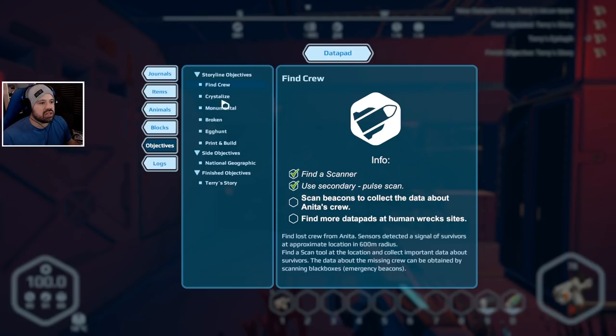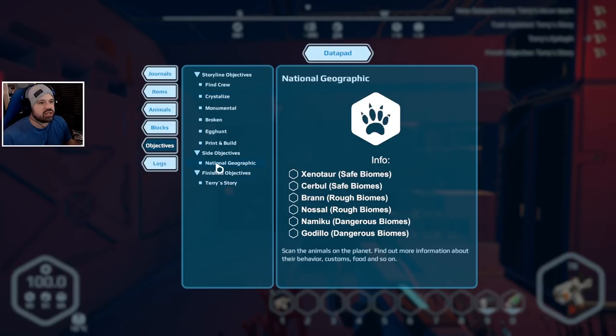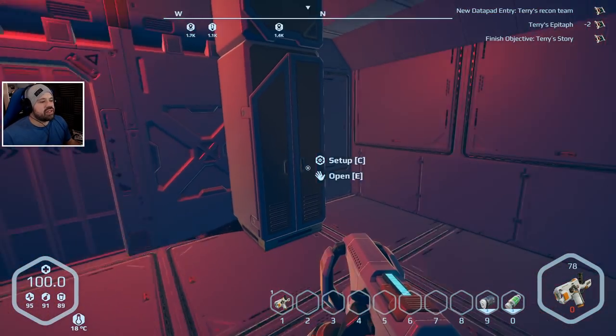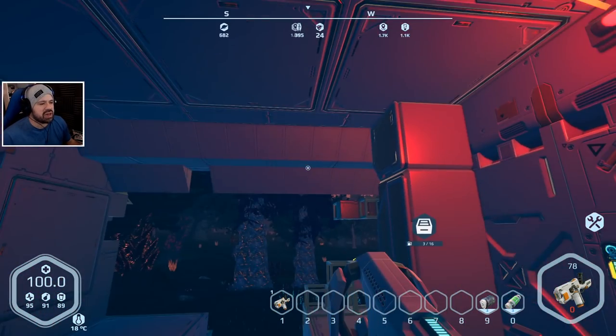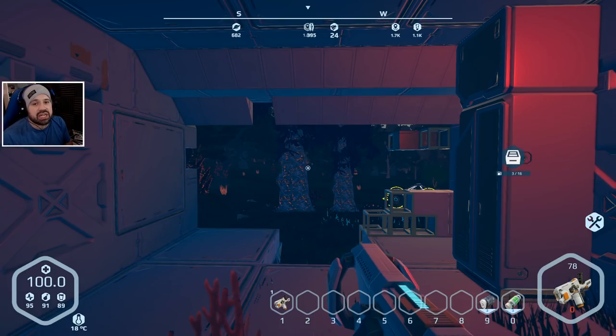That is amazing - find the crew, finished objectives, Terry's story. I still have to play around with some of the features. I have to make sure I didn't override anything - one description indicated Tab was meant for something else. I'm going to leave this first episode here. I hope you guys enjoyed it - I'm definitely going to be playing this more because I want to figure out more about the game, the story, and how building works. I have no idea yet how to build things properly. If you did enjoy it, click that like button, and I hope to see you in the next episode. Until then, feel Spaß and happy gaming!